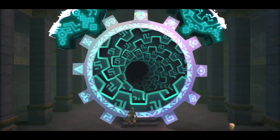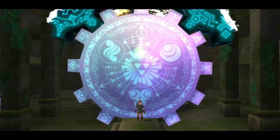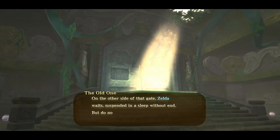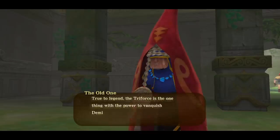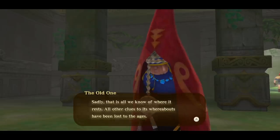You can probably figure out who the wise old woman is now. Hint: it's not Zelda. Back in the present, Granny confirms Zelda waits on the other side of that gate, suspended in endless sleep but alive and well. The Triforce is the one thing with the power to vanquish Demise and has been hidden within Skyloft by the Goddess. Sadly, all other clues to its whereabouts have been lost. The key to finding the Triforce must be in Skyloft — go find it.